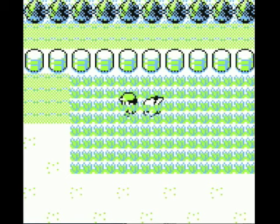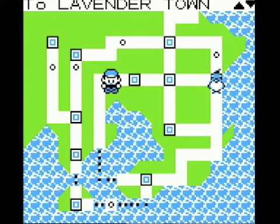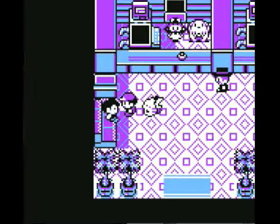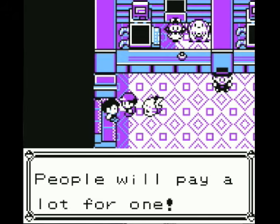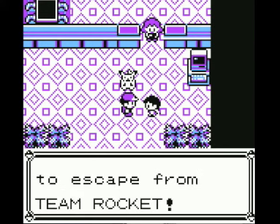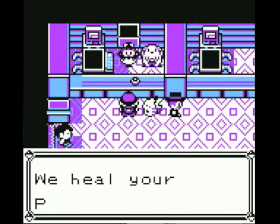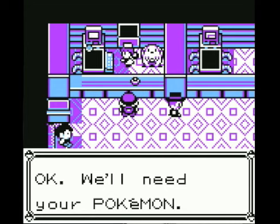Now we might as well just fly. There's nothing else we want to do there, but there is something we'd like to do in Lavender Town. And off we go. How Lavender-y. We've never actually been in here to talk to these people, so let's do that. Team Rocket are jerks. So let's heal everybody up and then let us go right into the Pokemon Cemetery and see if we can stop Team Rocket from hurting anybody else.